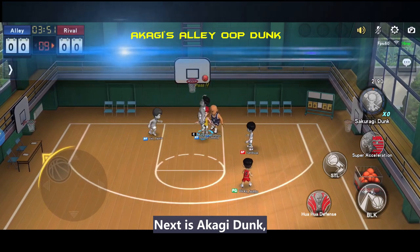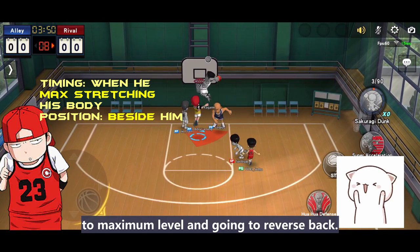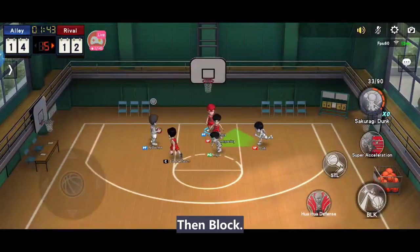Next is Akagi's dunk. Just when you see him stretching his hands and legs to his maximum level and going to Rukawa's back, then block. Positioning is under the basket.